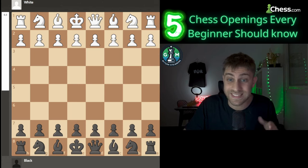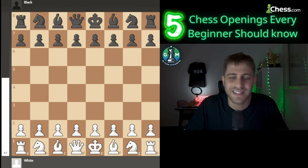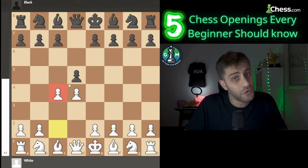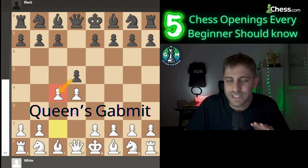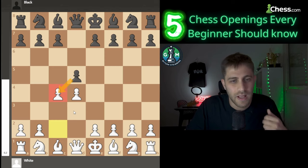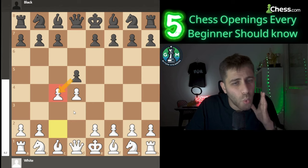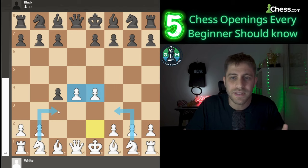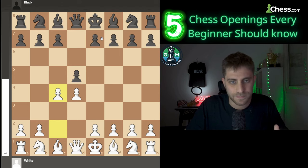Now let's explore the Queen's Gambit — an opening that has recently gained even more attention thanks to the Queen's Gambit series. White plays d4, d5, and then c4, offering a pawn. But don't worry, the gambit is not about giving up material — it's about gaining control of the center. If Black accepts the gambit, White can quickly develop pieces and maintain strong central control. The Queen's Gambit is a favorite among top players because it leads to rich strategic positions. Even if Black declines the gambit, White can still develop rapidly and create an advantage.